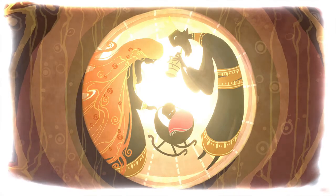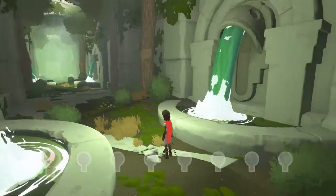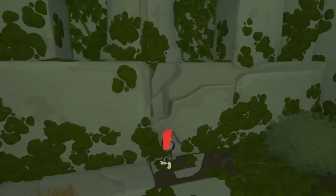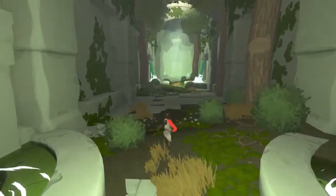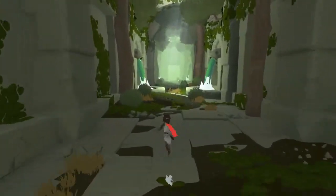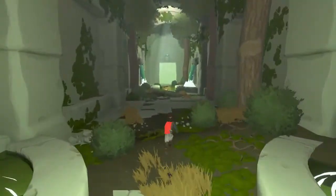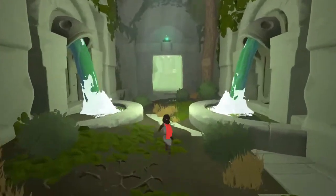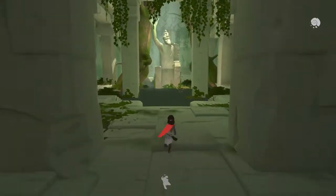This is actually the first of a new type of collectible — these are the keyholes. There are eight in the game total. Once you get that keyhole, you turn around and run in the opposite direction, and it will no longer go on infinitely. Instead, you'll be able to see an end to the path.